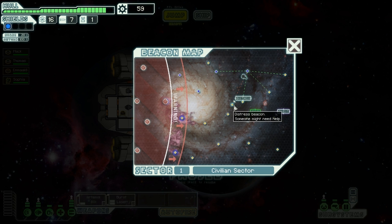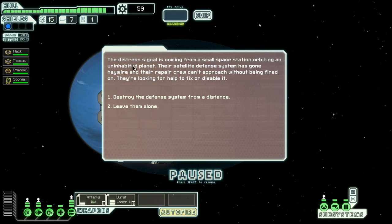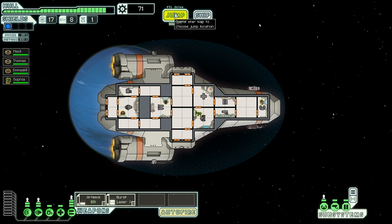Oh dear. I need to go to the distress, then I need to... wait, that's the distress, isn't it? Can I get there and back? I can't. Straight to the distress, then across to the exit, then to the quest, and then coming back. The distress signal is coming from a small space station — their satellite defence system has gone haywire and their repair crew can't approach without being fired upon. They're looking for help to fix or disable it. We can destroy it from a distance. You fire a few volleys and it is clear the defence system is no match for your weapons. However, the station does not seem happy with your solution. You salvage what you can and jump before there is trouble. Oh shit. Sorry guys — you did ask for my help and I did kind of help, I guess.